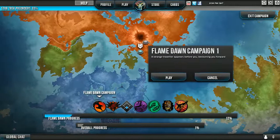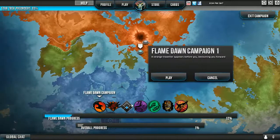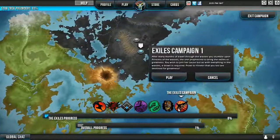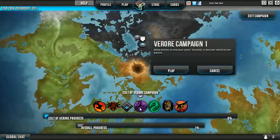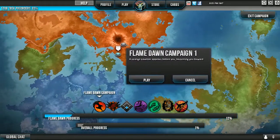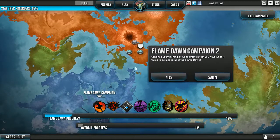So let's see, what's this campaign one? This mission is locked so we have to do both of these. This is literally the first thing. There are different campaigns - different races or different clans. Anyway, we're gonna do this one. I think I finished this one. Yeah, that was the one we just finished. Now we want to do the Flame Dawn campaign - continuing your training, prove to Brahmic they have what it takes to be a general of the Flame Guard.